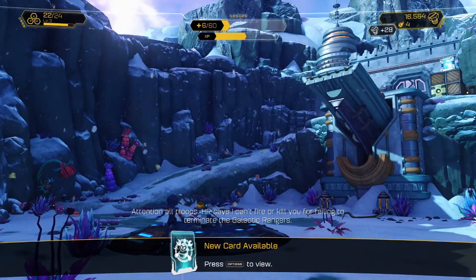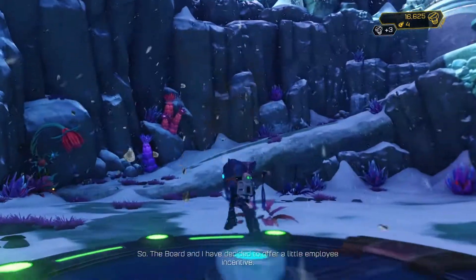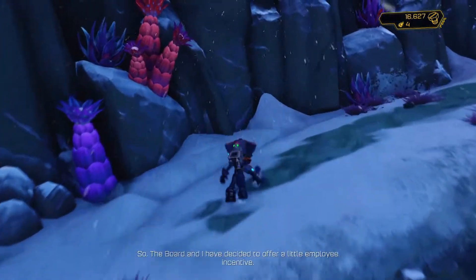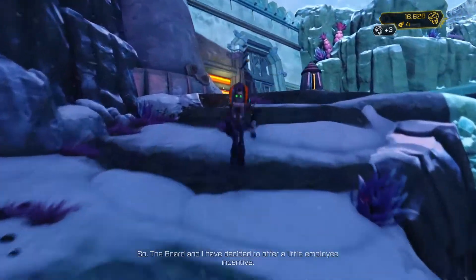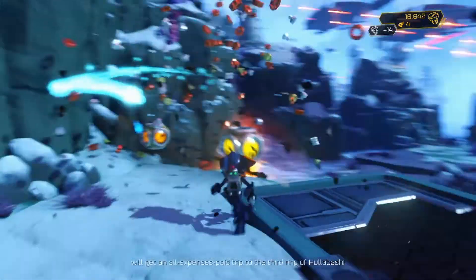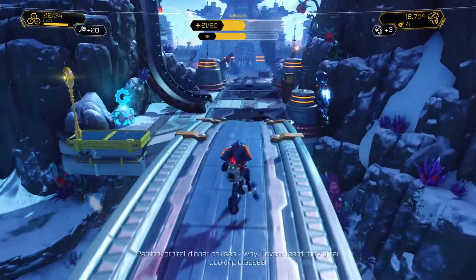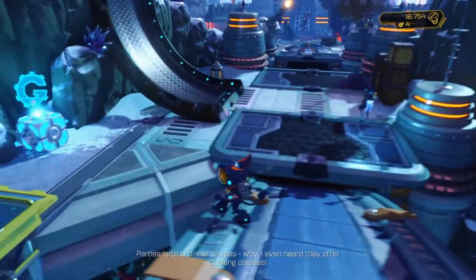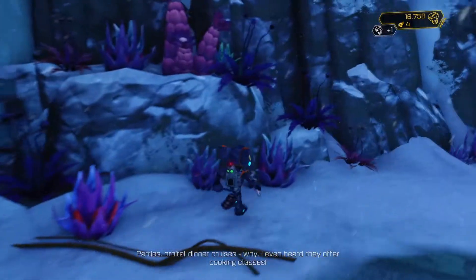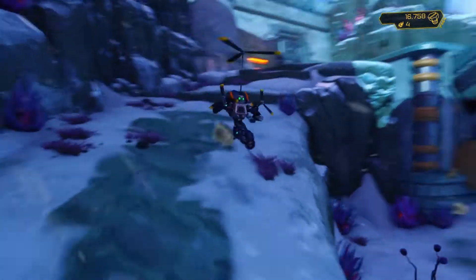We'll look at our cards at the end of this level, just because I think we've got quite a few — especially for the bonus stuff I did with the brains. The Blarg who helps the Galactic Rangers meet their end will get an all-expenses-paid trip to the third ring of Hollabash. Hollabash sounds fun — orbital dinner cruises! I even heard they offer cooking classes. Wow, sounds good.